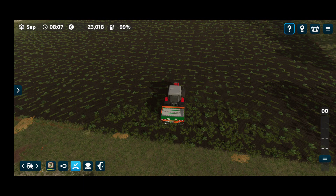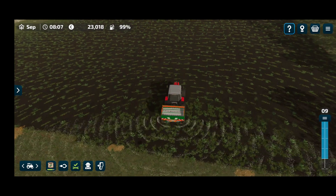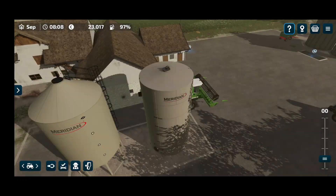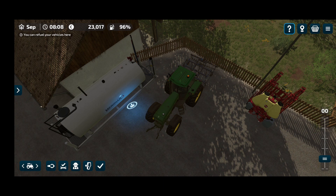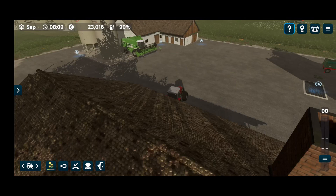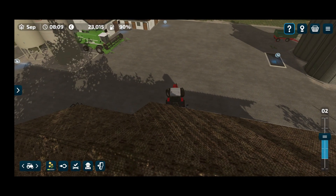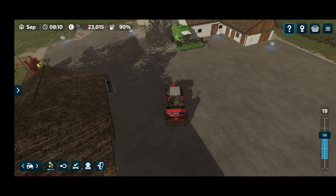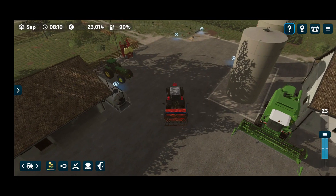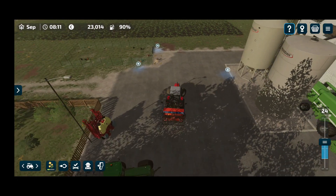We'll start in field number one and then go get the other tractor as well to get the herbicide done on one of the other fields. The two Masseys will be doing the work today. The John Deere we'll probably use later to cultivate again after we've harvested these fields, but that will be in another couple of days when we're able to harvest. Let's just get the sprayer on.